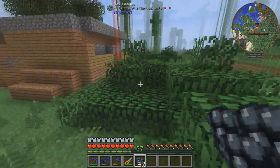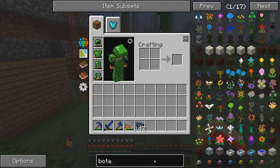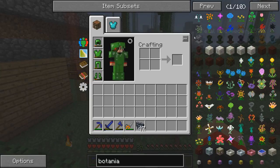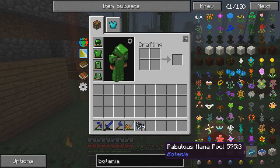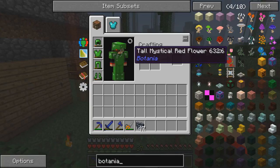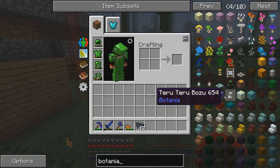I want to start doing Botania. So Botania is a really cool mod. It includes flowers, plants — Apothecaries — mana, stuff like that. It's a really fun mod to play and it does take a while. It mixes things with other mods like Thaumcraft, Bloodcraft. A lot of fun!